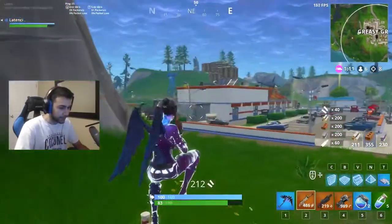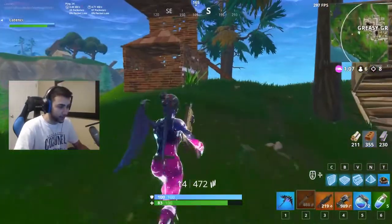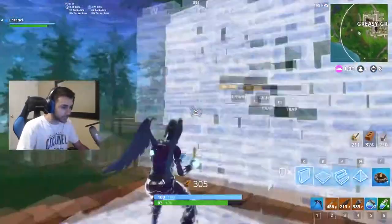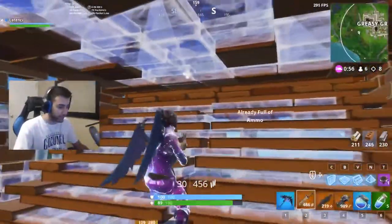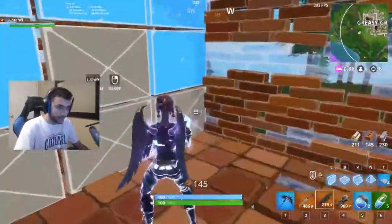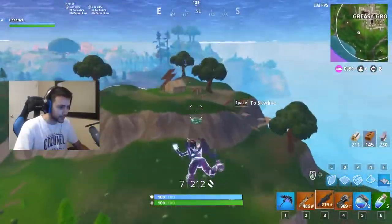I just got the llama so I should be fine. There's actually this glitch where if you use the new shockwave grenade to break a chest or a llama, you get three times the loot. I really wish I had one there. I'm gonna super launch path to this guy just because I'm bored and want to fight. Kids, this is not how you win games — this is how you get kills or die in the dumbest ways.